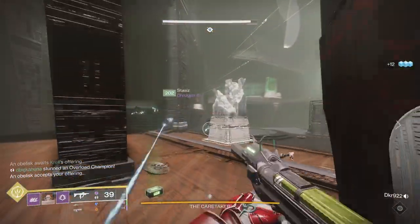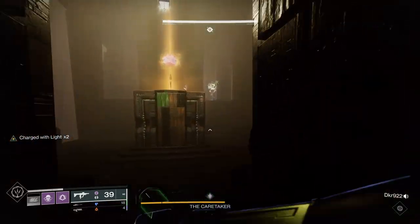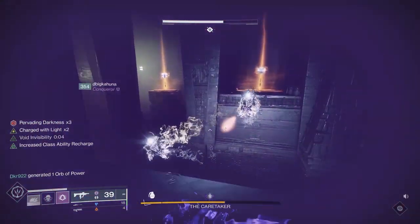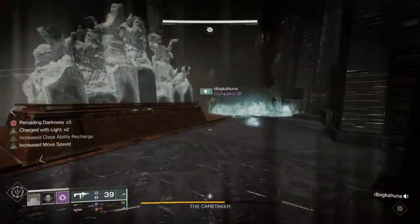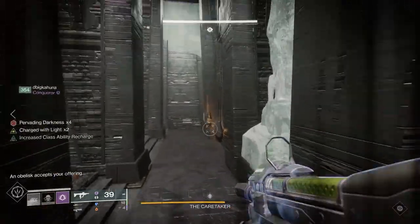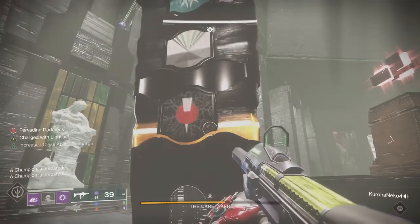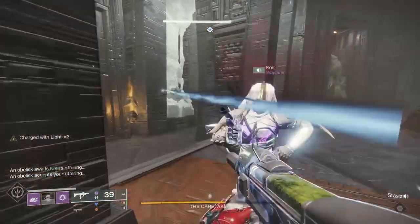Once out, the other person goes back in to get the next three symbols, while the first person stays out to let the pervading darkness buff drop — because if it reaches times ten it blinds and kills you. The second person calls out their three symbols and you input them, giving you six of the nine. The last person goes in and picks up the remaining three. Because you know the last three by elimination, as they exit you can just shoot them directly. If you have more than around five stacks going back in, you won't have time to get three symbols.